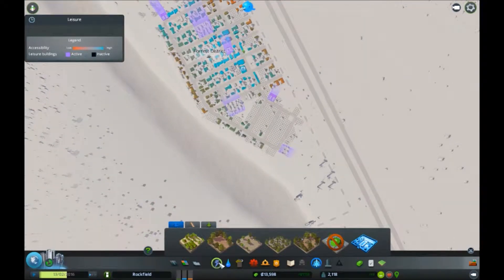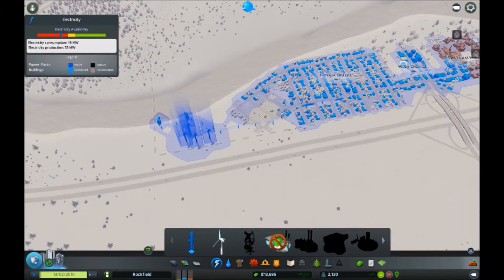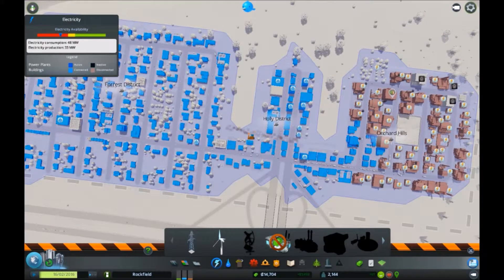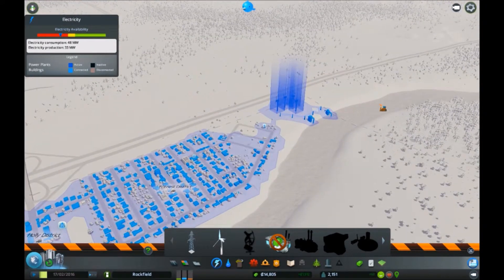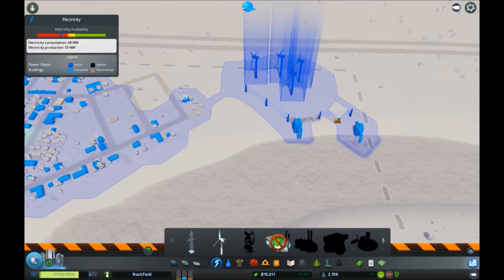We've created a power network - cool! It's created a power grid so we don't need these power lines anymore. I'm going to get rid of any power lines we don't need. That's really good because now everything's connected up with a power grid - we don't need any individual power lines because they're all connected as well. Everything is connected to the grid which is fantastic.